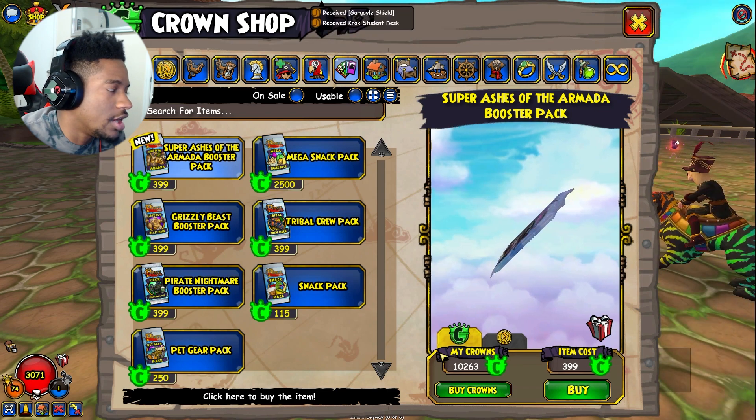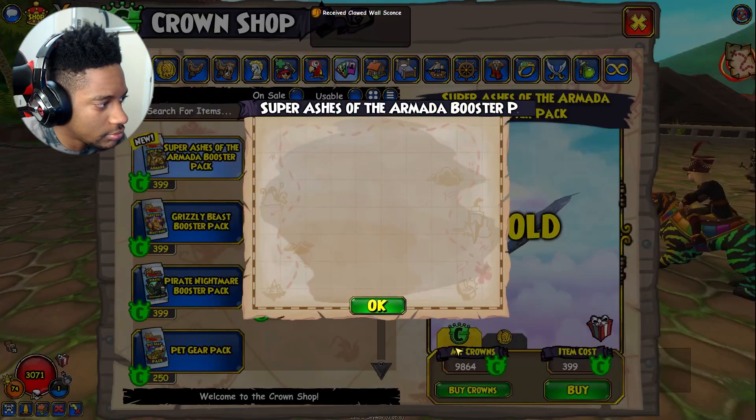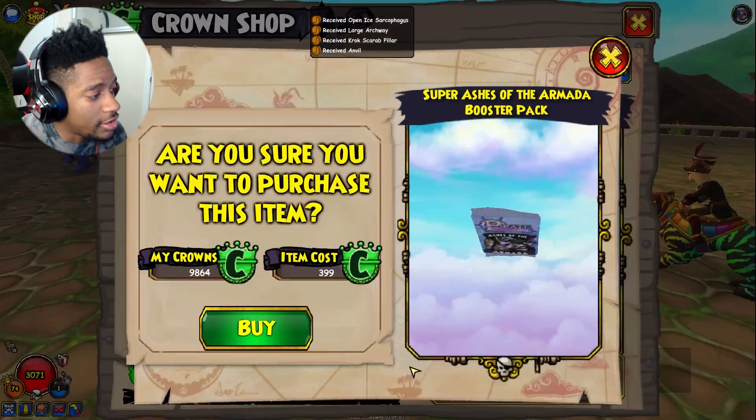Stop yelling at me through the screen — hear me out. I'm at 10,000 total spent, right? I don't think you understand: the next pack could literally give me another companion. It didn't, but it's a chance I'm willing to take again.